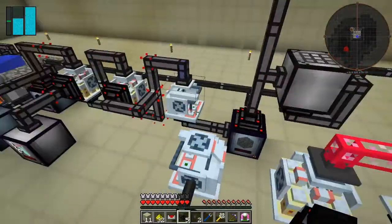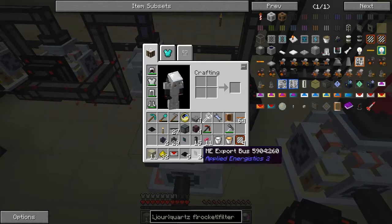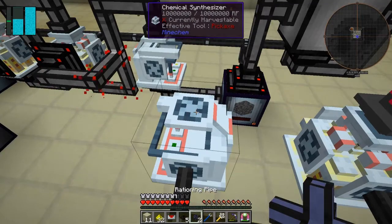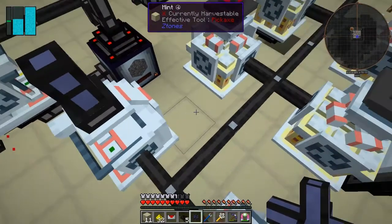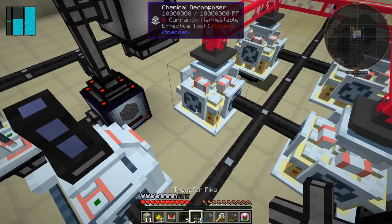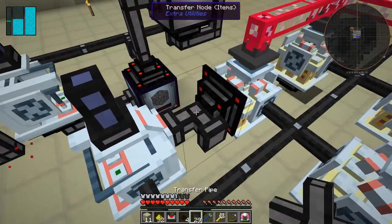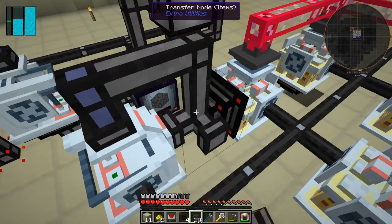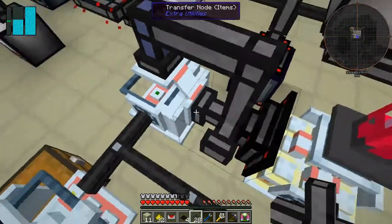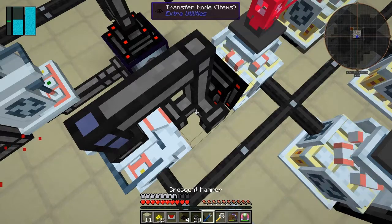Those are all powered - great. I need to come up to the top here. The first thing I'm going to do is put on top of this a rationing pipe - I don't need those export buses anymore to make the bronze. Then I'm going to take the normal pipes through here and take them off the side, disconnect that from there.